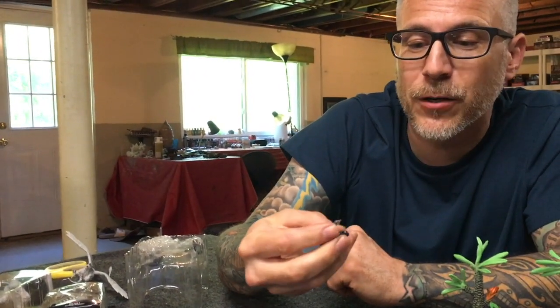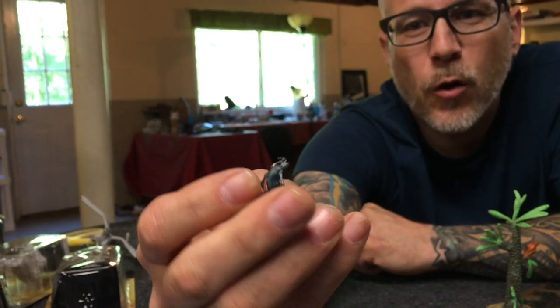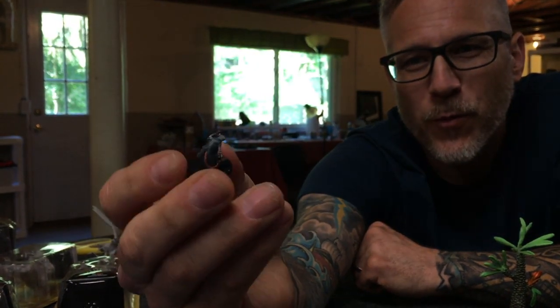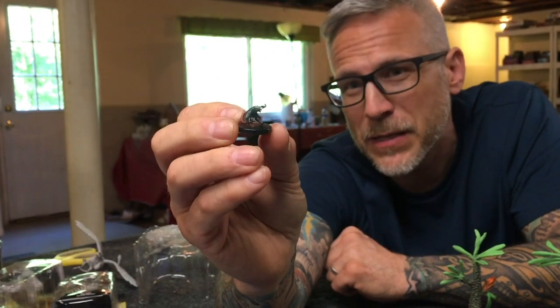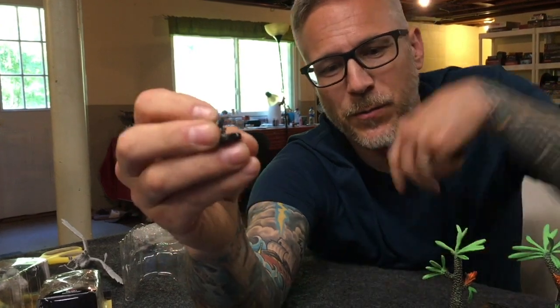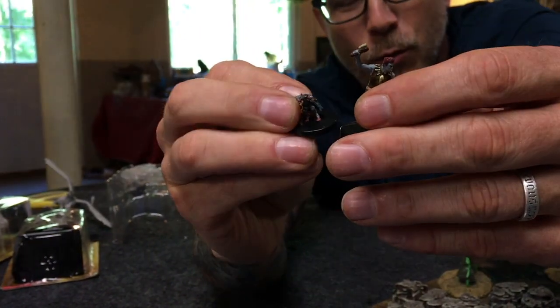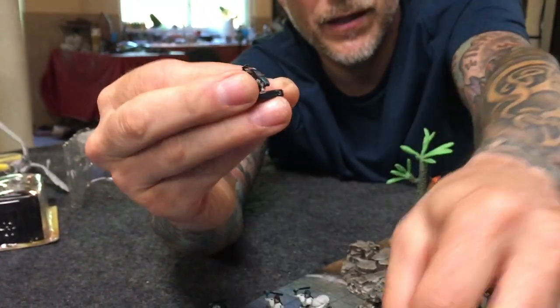This is the rat folk grenadier. He's got his little hand crossbow and a grenade — a bomb. What a great mini if you're playing a rat folk or were-rat character. He's not just good enough to be a random monster — if he's not a player character, he's a recurring NPC. I like that he's on a small base rather than medium. Next to a human figure you can see the scale — this is really what halfling size should be like, very tiny.